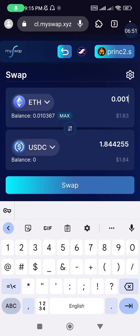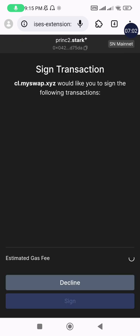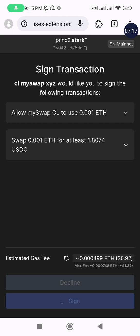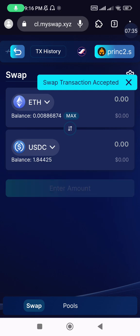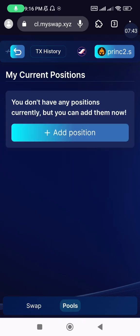Since the amount of liquidity to add was not specified, you can choose to add a small amount — just to increase the volume of your transactions on StarkNet. We are doing this mainly to increase our on-chain activity on the StarkNet ecosystem, which I believe will be a criterion for the airdrop allocation. I've successfully swapped to USDC and now have a balance of close to two dollars of it.